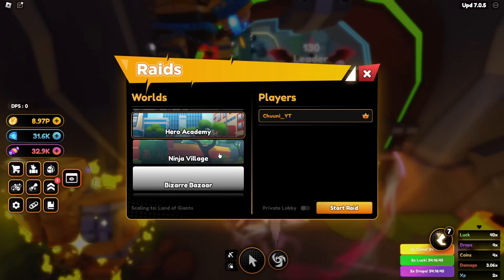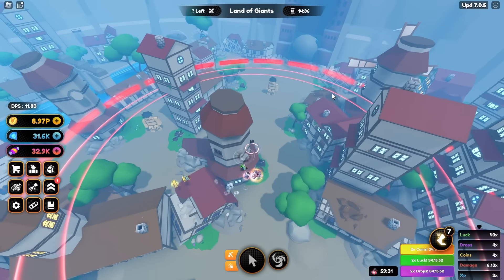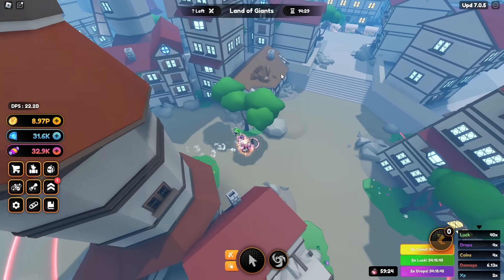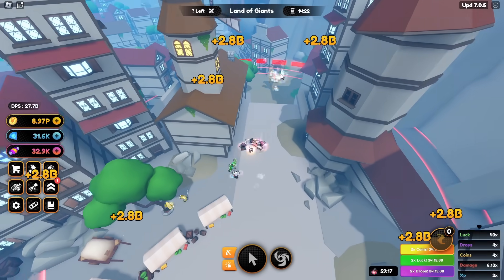I'm gonna farm the raid to get the skin. I have no clue where to go — it seems like I have to follow this pathway. I actually have no clue; it seems like I follow this pathway.